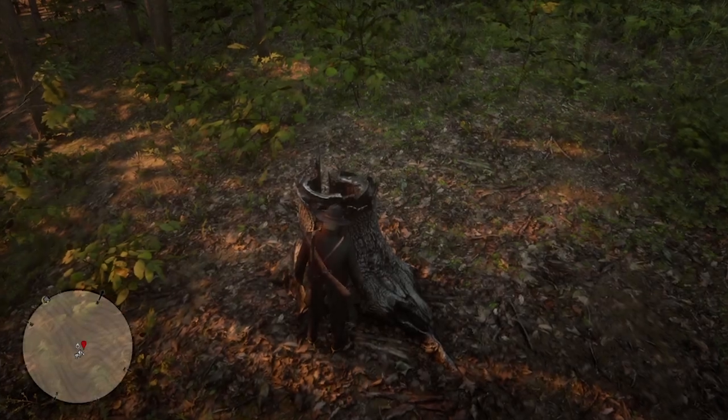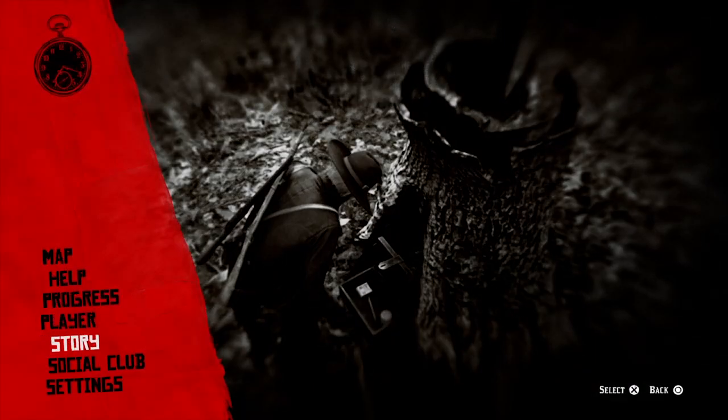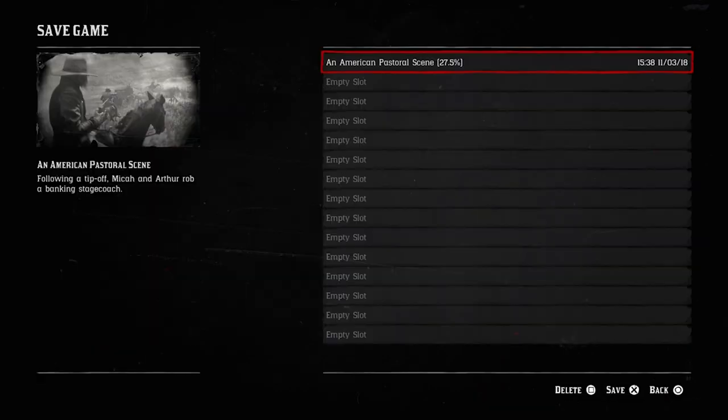After this, approach the log, pull the box out, open the box, hit start, go to story, and save your game into a new slot.